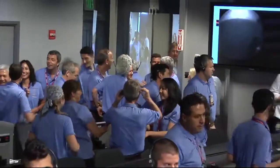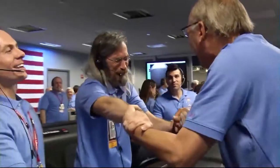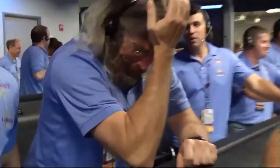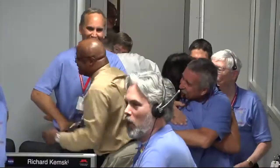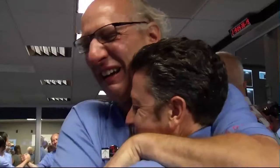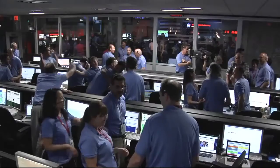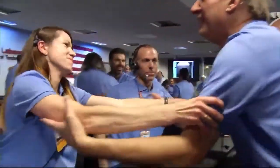So we have landed, landed out at the time we thought we would, and we now have our first image — a 64 by 64 thumbnail, the front and rear hazard cam image. You can see the shadow there. We're looking at the shadow of the late afternoon sun. These are the rear hazard cams, and they do have a dust cover on it. The dust in the air is because we have just blown dust all over the place with our descent engines.